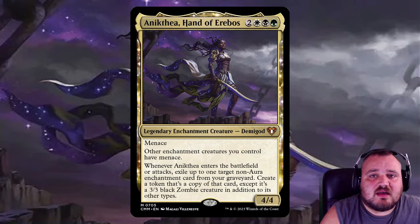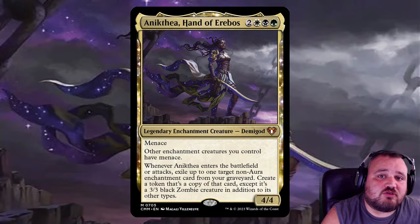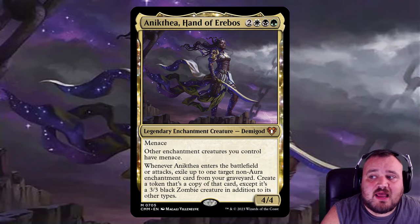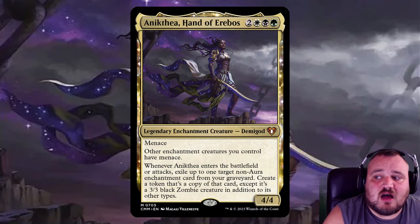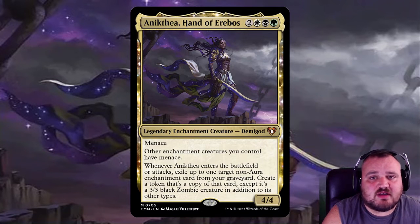So Anakthea, Hand of Erebos, is 2 Abzan and a legendary enchantment creature demigod, 4-4 with menace. Other enchantment creatures you control have menace. And when it enters the battlefield or attacks, exile up to one target non-aura enchantment card from your graveyard. Create a token that's a copy of that card, except it's a 3-3 black zombie creature in addition to its other types.